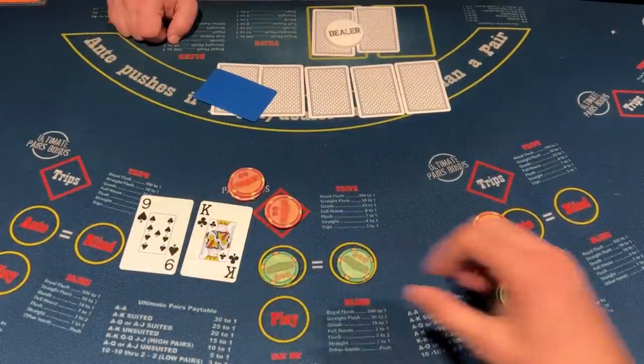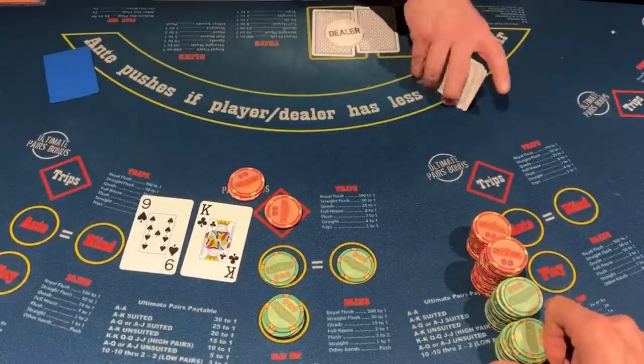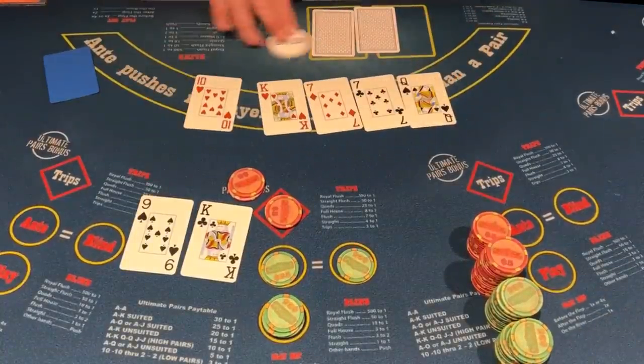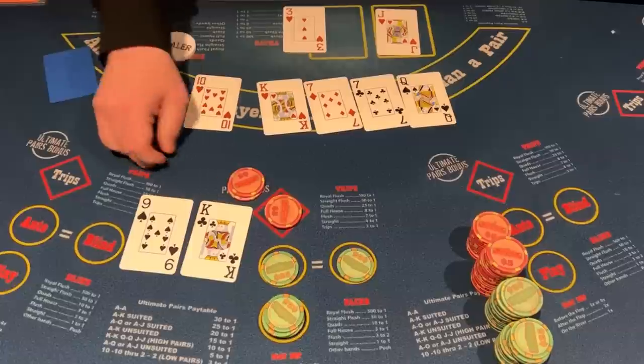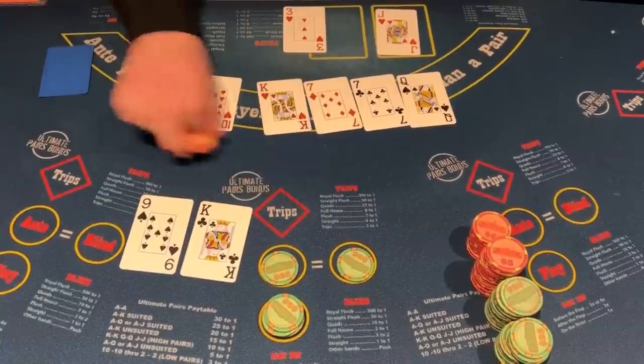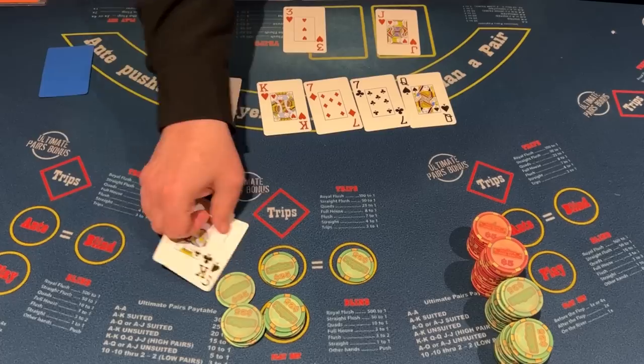And the second hand — we have a king 9, which is becoming one of my favorite hands, just like it was for my dad. And we do hit a pair of kings. The dealer qualifies with a pair of 7s. This is great — we're going to get paid on the play and on the ante. Two 4x's our way.